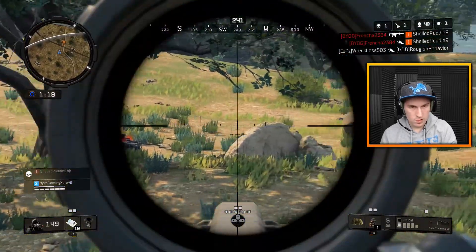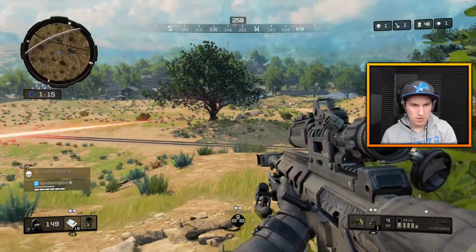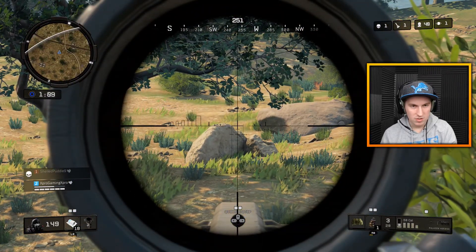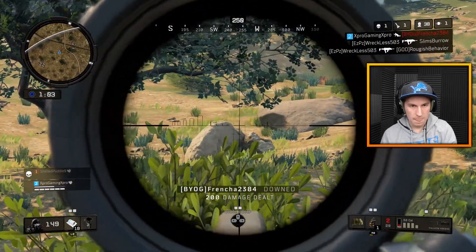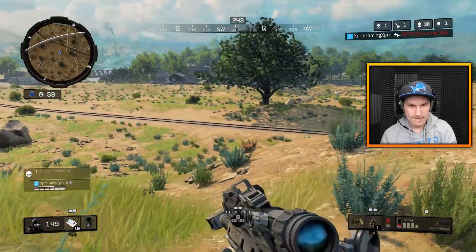These are the Zombies characters, the Primus Zombies characters — the guys from Origins and pretty much all the Black Ops 3 Zombies maps — so it's Dempsey, Nikolai, Takeo, and Richtofen. They are now available in Blackout. They were available on PS4 last week, but they're available on Xbox One and PC today.